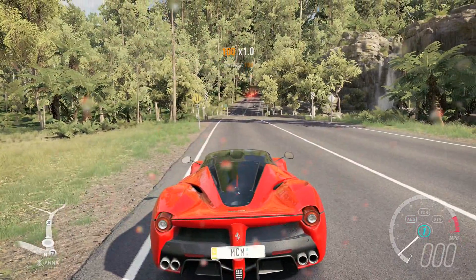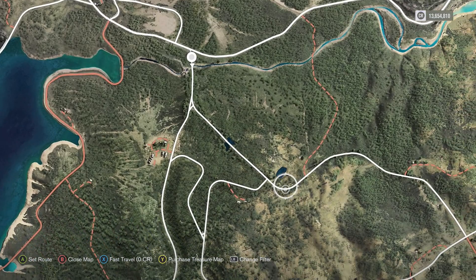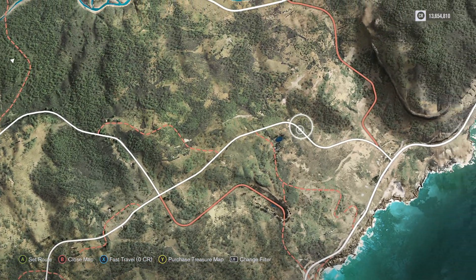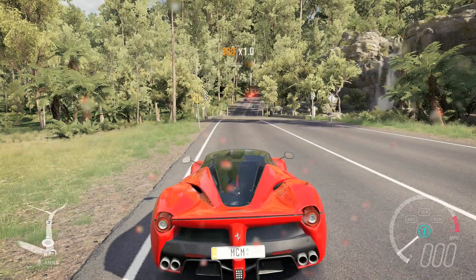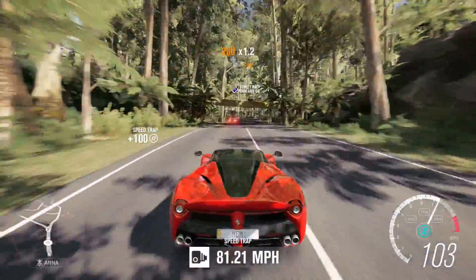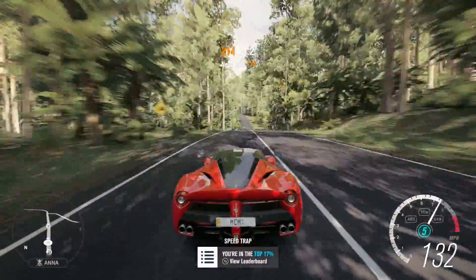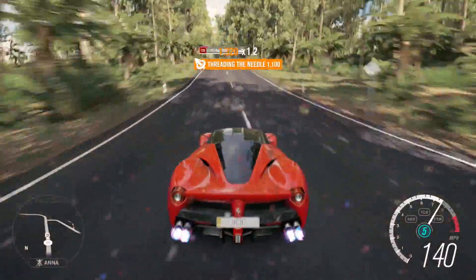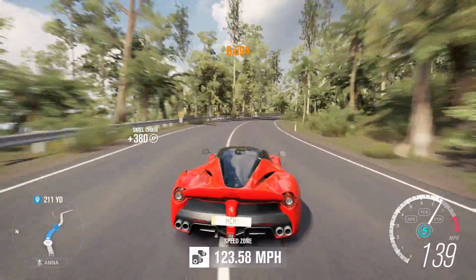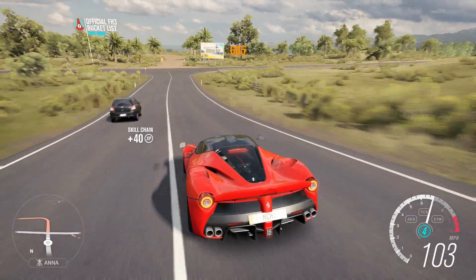Coming in at number five, we have Koala Road from Forza Horizon 3. I'm calling it that because there's a speed zone on the road that says 'Koala Road.' It starts over by the waterfall, winds through some of the mountains and hills out in the jungle, and ends out by the Great Ocean Road. It's super fun to drive in a supercar, and you have a beautiful view looking at the mountain and Surfers Paradise from far away.